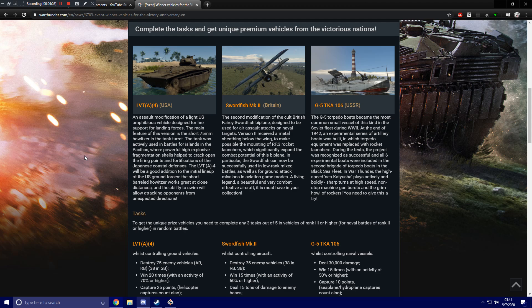The Swordfish Mark II is the second modification of the cult British Fairey Swordfish biplane, designed for air assault attacks on naval targets. Version 2 received metal sheathing below the wing to make possible the mounting of RP-3 rocket launchers, which significantly expands the combat potential of this biplane. The Swordfish can now be successfully used in low-rank mixed battles, as well as for ground attack missions and aviation game modes. One of the things to note is that this is a biplane carrying RP-3s — not tiny rockets like the Russian biplanes — that's really cool to see.